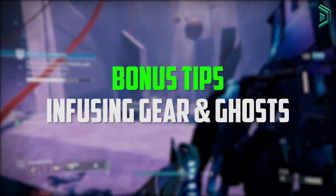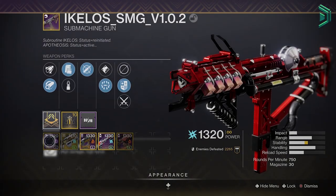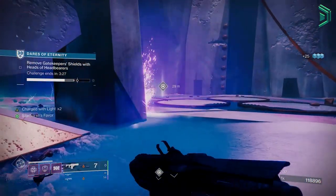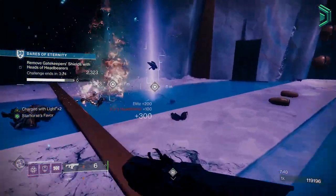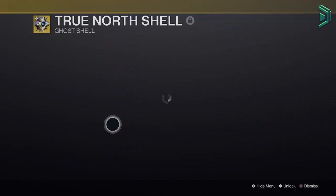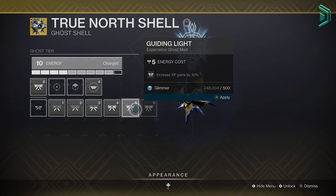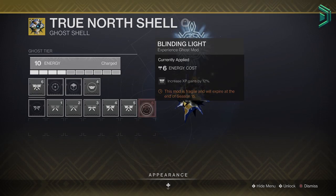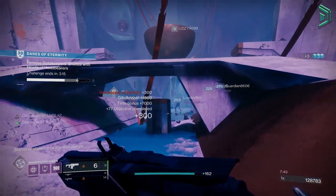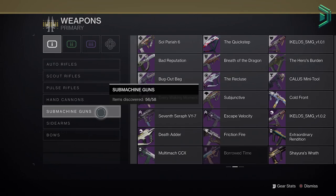Now just a few quick bonus tips. Infusing gear: you can go into your weapons and armour and infuse gear to bring a specific piece up to the same power level as what you're infusing. Avoid doing this too much at the beginning, as it's costly and you only need to worry about power level when going into harder end game content. Next bonus tip: Ghosts — you can slot ghost-specific mods that increase material drops or XP. I recommend slotting an XP mod so you level up faster. As a new player, don't focus too much on unlocking everything; focus on levelling up to max power and completing the story quests first. Once done, then farm exotics, god roll weapons, high stat armour, play end game raids and nightfalls, complete triumphs, and then collect everything else.